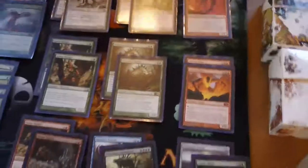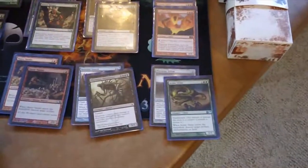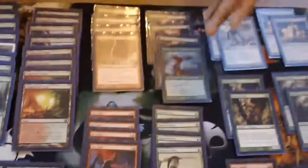I happened to play another Red Green Birthing Pod deck, almost the exact same as this build, only he did not play Arc Trails. And I ended up beating him because I played Arc Trail, because I was able to ping two of his birds on turn two, and that's what won me the matchup.